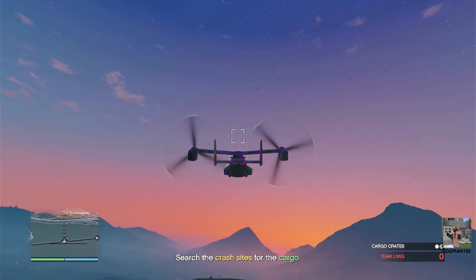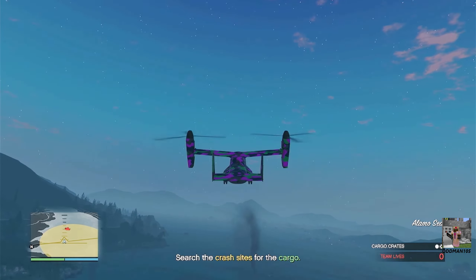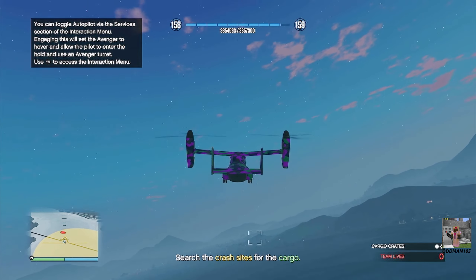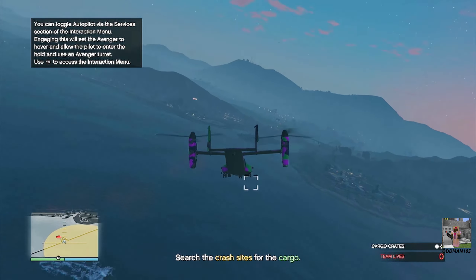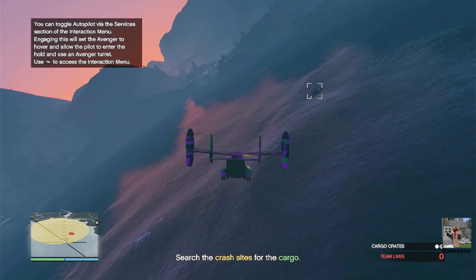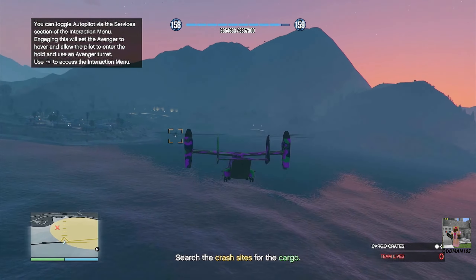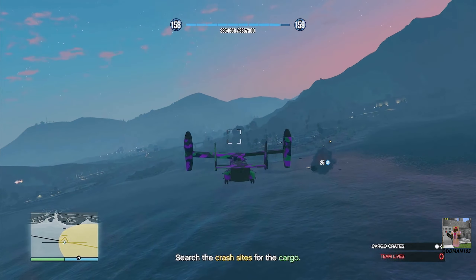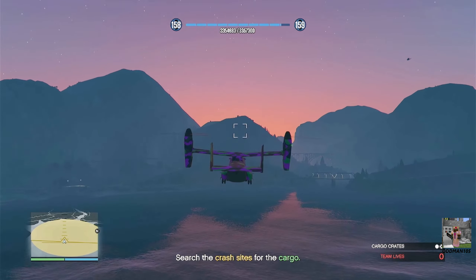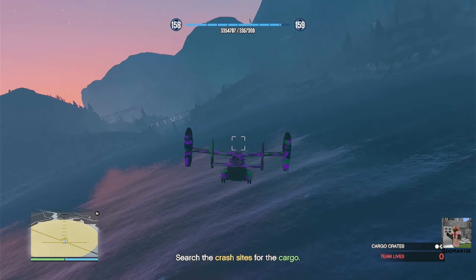Head to the next crash site, which happens to be at the Alamo Sea. You have patrol boats as per usual, so take them out with all due discretion — they just get in the way, and their missiles can't lock on. There'll be more helicopters on the way too, so take out the patrol boats first, then the chopper on the map, and clear out all aircraft and any land vehicles or troops until they stop spawning.